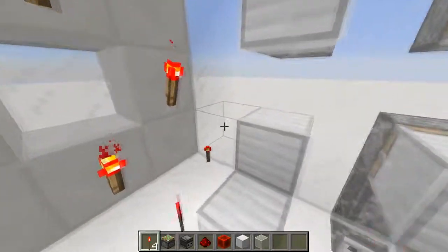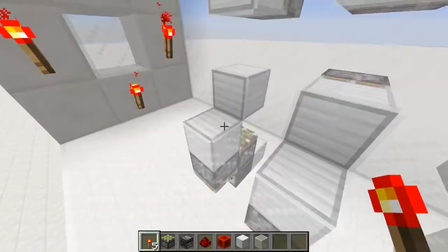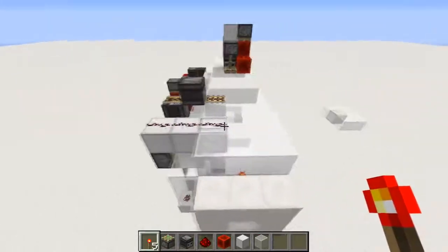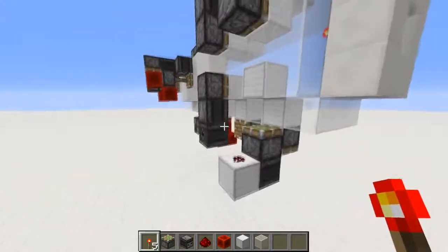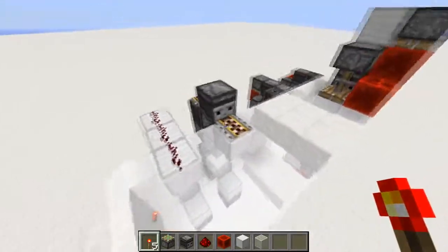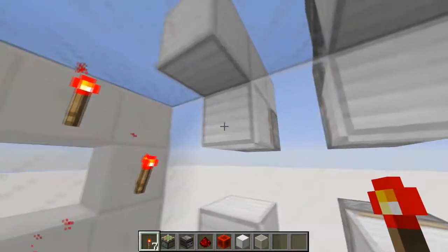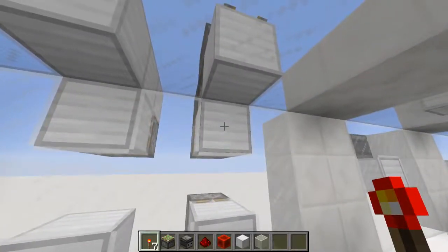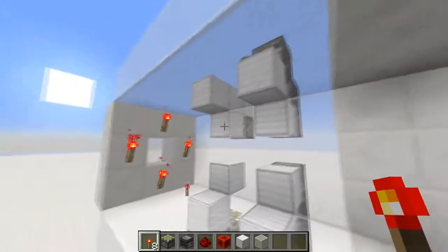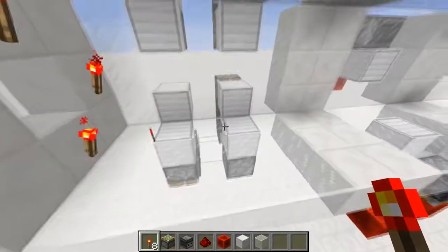These two are designs I found on the internet - they're pretty quick and good. I took these two simple designs and made them one-wide tileable just for the fun of it. You can see they work pretty much the same, though making it one-wide tileable does make it a little slower - the observers cause more delay than redstone dust.